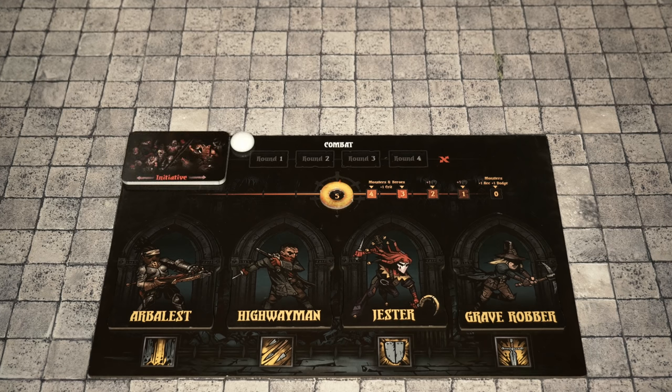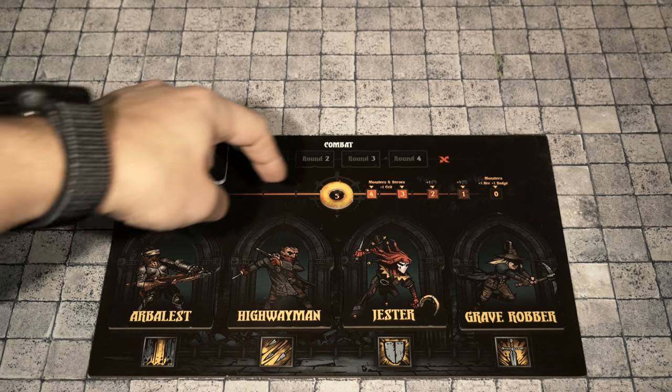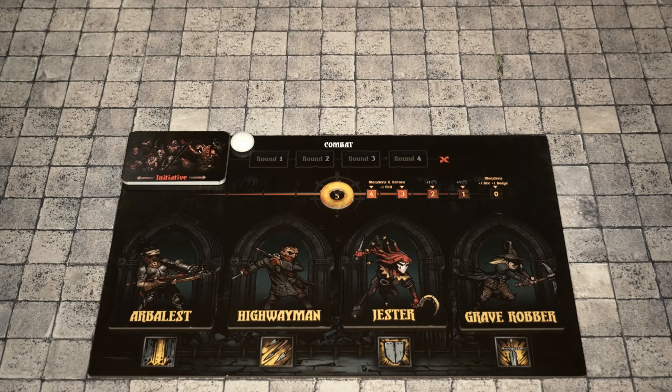Lastly, to complete the setup of the stance track, you grab the initiative deck, give it a shuffle, and place it on the board or nearby. I also have a marker here to track the rounds of combat when we move into them. Something that does need to be set right away is the ring around the actual light level or light tracker inside the Darkest Dungeon. I've got the ring around the five position right here, and this will be changing as we go through gameplay.